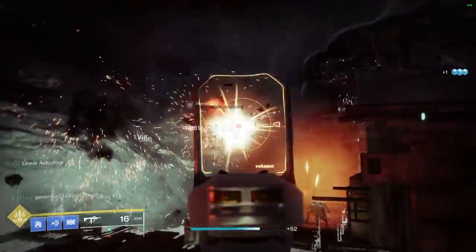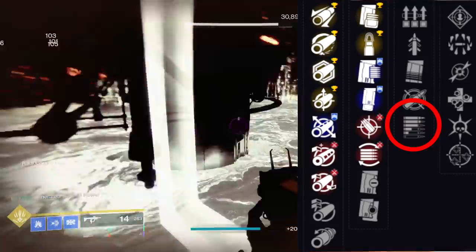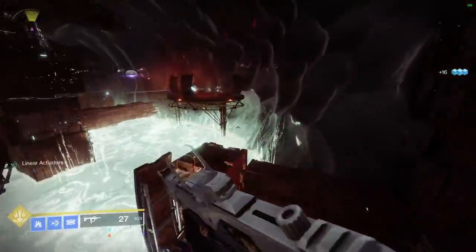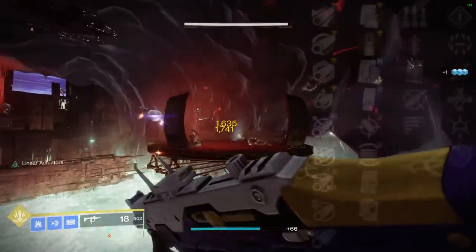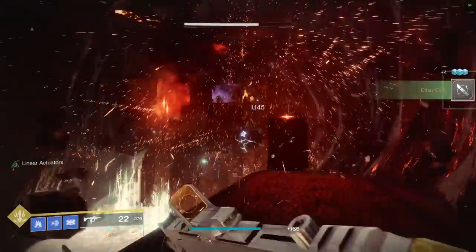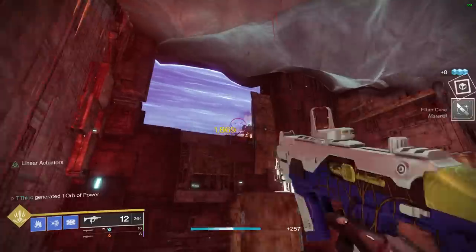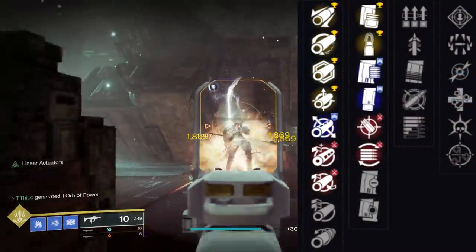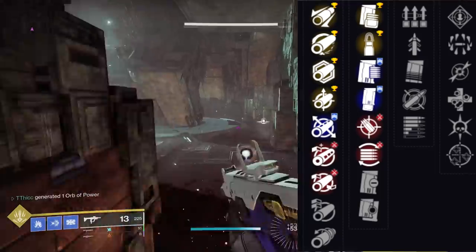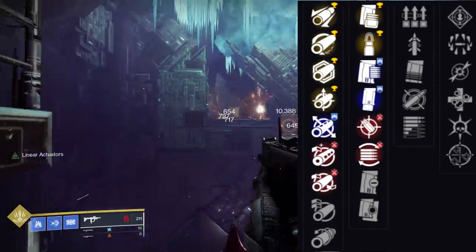In that first perk slot, unfortunately we don't have as good choices as the previous year's Cold Front. Subsistence is a very good PvE perk, but with this archetype specifically you will run into ammo issues — though if you run an SMG Finder you'll probably be fine. Surplus is actually not bad either; with fully charged abilities it increases handling, reload speed, and stability, which matters with this archetype. For PvP you might go Surplus or Dynamic Sway Reduction to increase accuracy and stability while shooting.